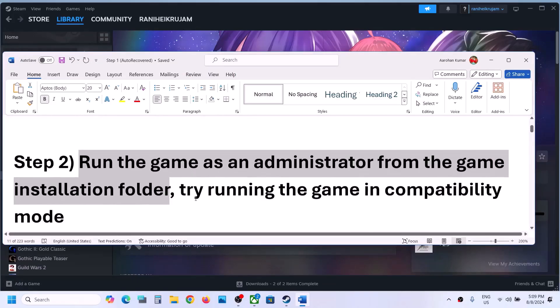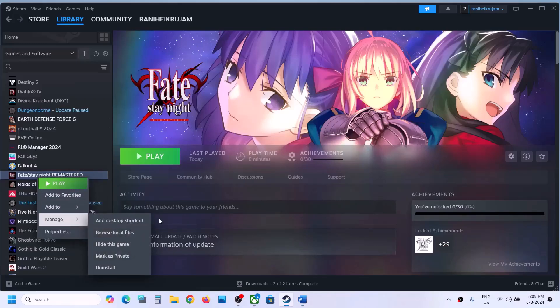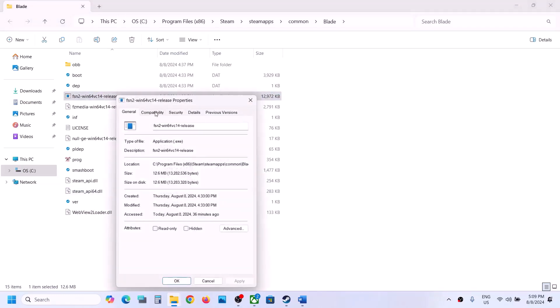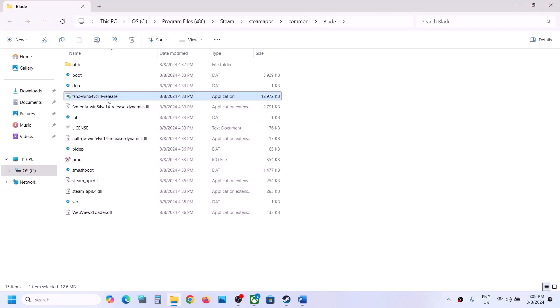The next step is to run the game as an administrator from the game installation folder. Right-click on the game, select Manage, then click on Browse Local Files — it will take you to the game installation folder. Right-click on the game exe file, select Properties, go to the second tab, and put a check on the box that says 'Run this program as an administrator.' Hit Apply and click OK.